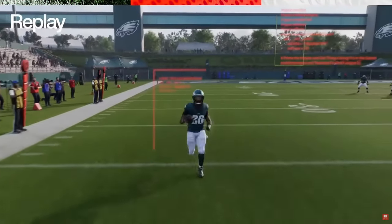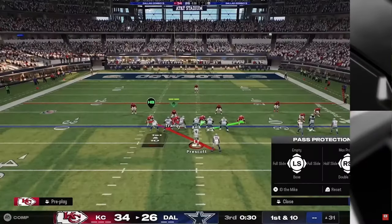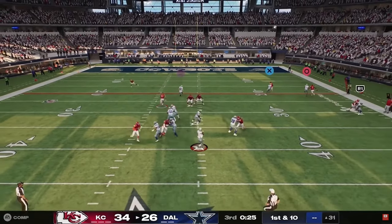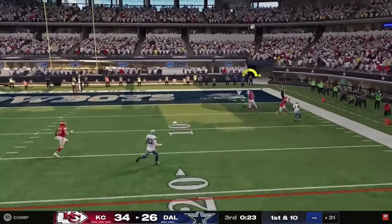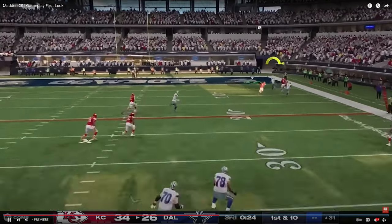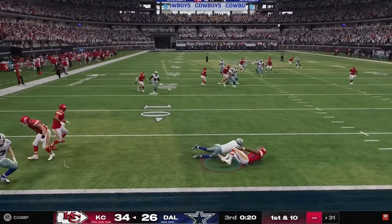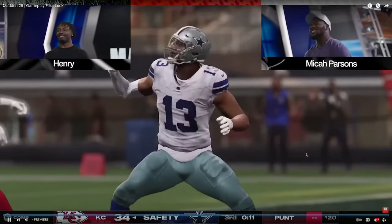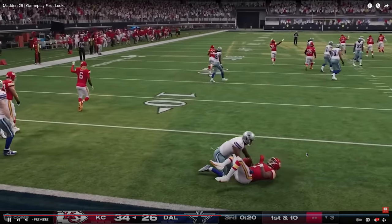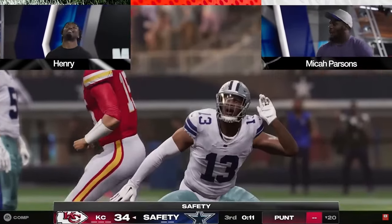Talking about next-gen stats. There's an RPO — actually that was flood. Okay — coverage bomb. Not able to get the free-form over the top. Henry's able to get the user pick. They do catch picks here. Henry gets a safety. Looks like the RPO was looking for a square out but he just didn't throw it.